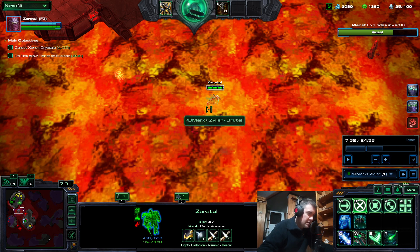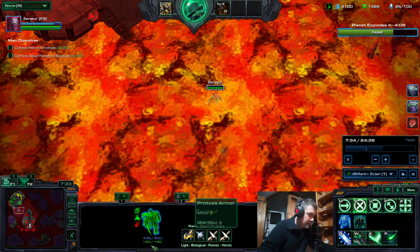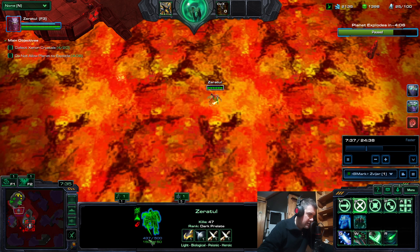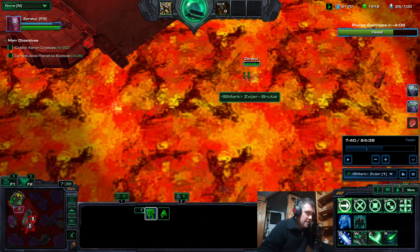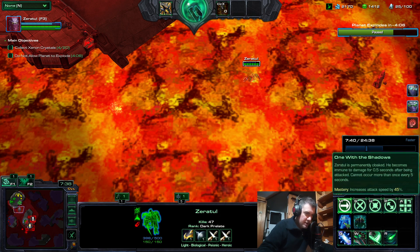The other thing is Zeratul, even on his own, has faster shield regeneration than normal Protoss units. As you can see, it kind of slowly drops, but it goes back at some point. Why? Because Zeratul has a thing called One with the Shadows, so he is permanently cloaked and he becomes immune to damage for 0.5 seconds after being attacked.